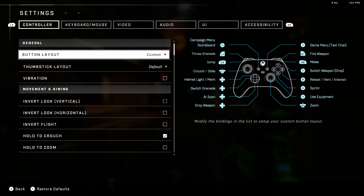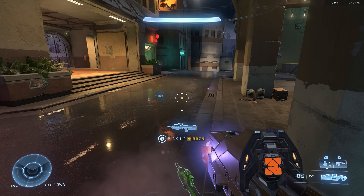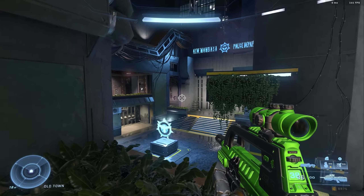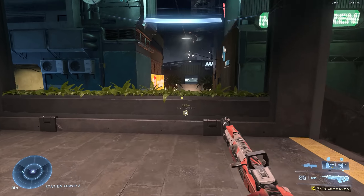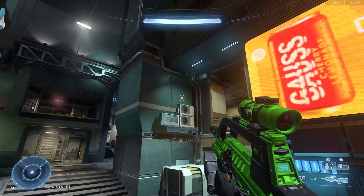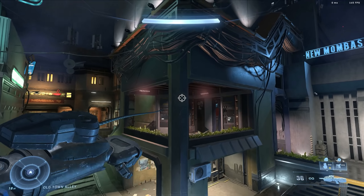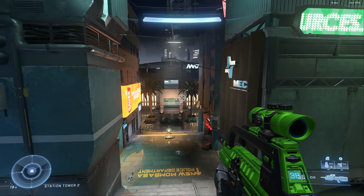Right off the bat, I'm still using Bumper Jumper. You see this custom layout here because I have mapped to the right D button: Drop Weapon. I don't know if this is going to end up getting nerfed or not, but some of the Mangler drop weapon stuff that you can do is so critical and important that I think you should have it mapped. It's set to switch equipment, which you don't really need in multiplayer, but having the ability to drop your weapon is kind of important.